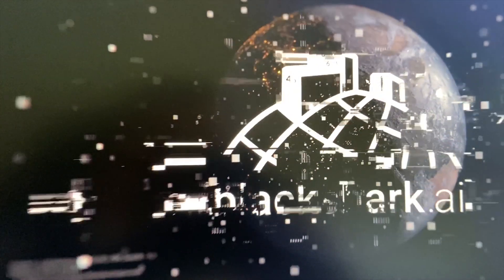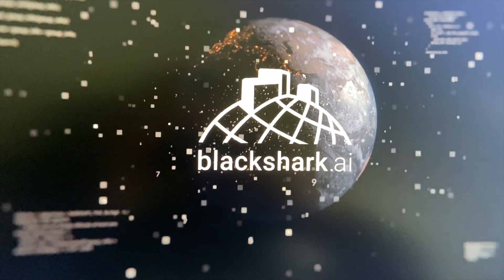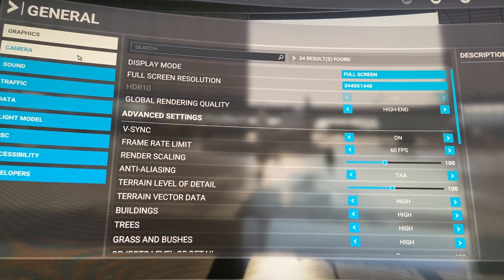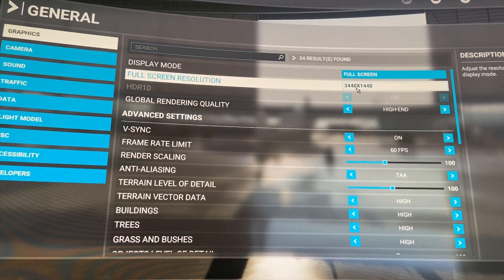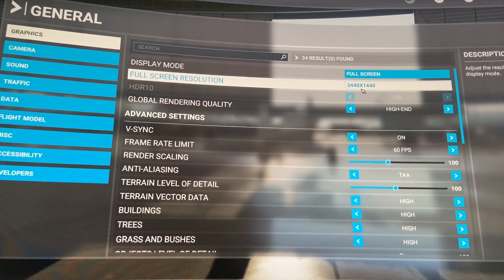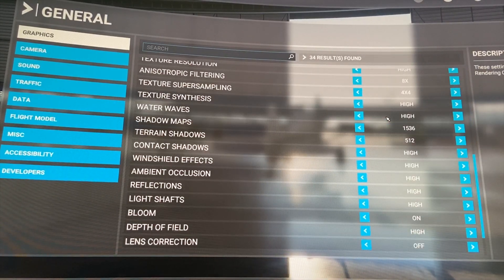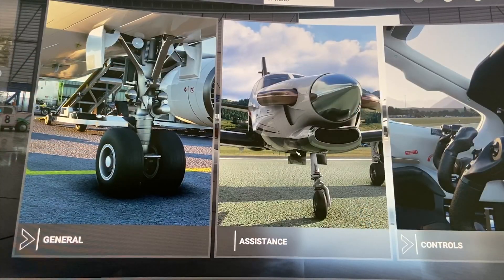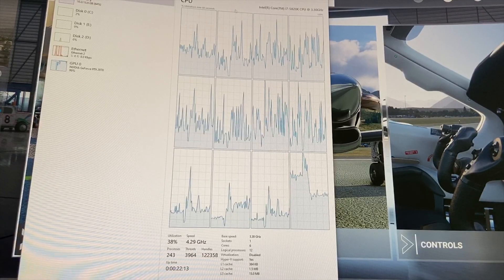Or secondhand motherboards. So I'll get into the game and show you what it's actually like. A quick look at my settings — my resolution is 3440 by 1440, so I've got a Samsung ultrawide screen, and I'm running everything on pretty much high or high-end settings.